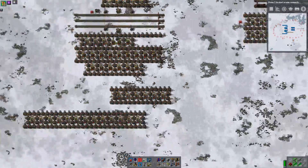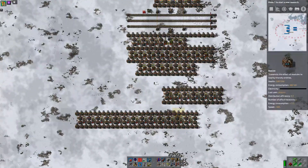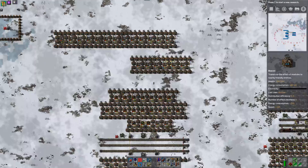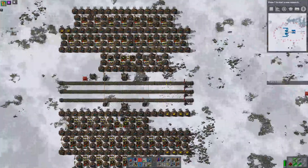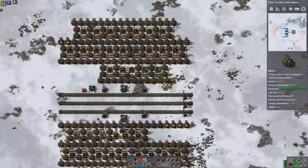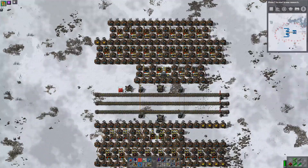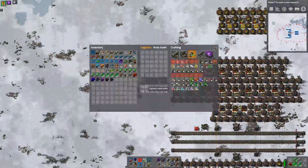So this is a steel smelter, and we have steel smelting on both sides. The steel smelting is needed for these. Then we have iron smelting — one, two, three, four, five, six steel smelters. I'm tempted to do one, two, three, four — maybe three and three. Let's start off with three and three.